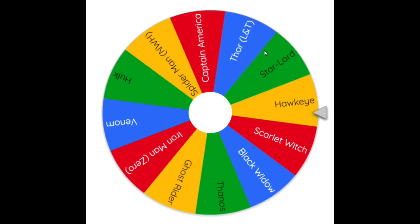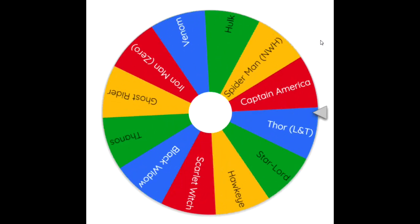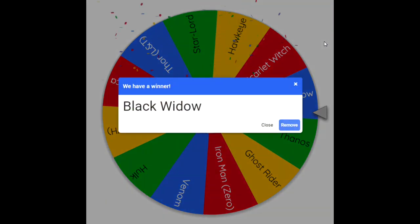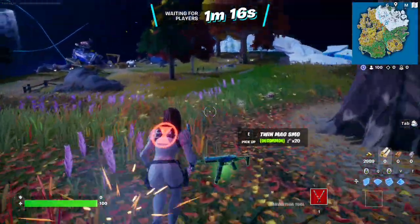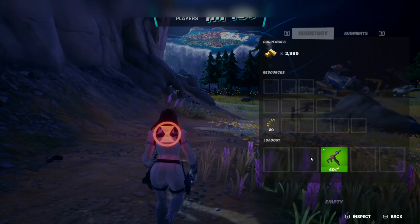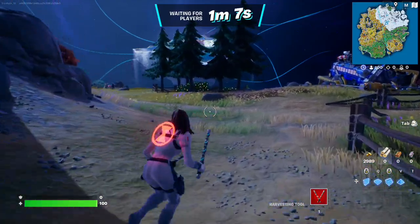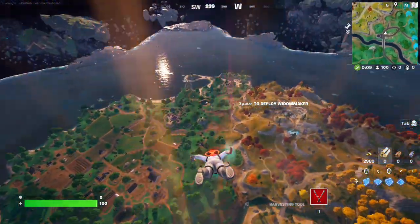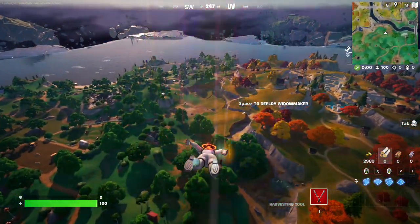Oh — Black Widow! That's actually a good one. Alright, let's get down there. Game five, we get Black Widow Snowsuit. And for this one, we're going to be doing pistol only, because that's what Black Widow uses most of the time. We're going down, getting that exotic shadow pistol. I'll see you guys when I find someone to eliminate.